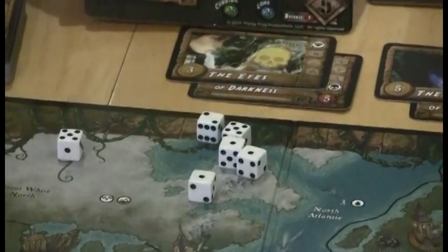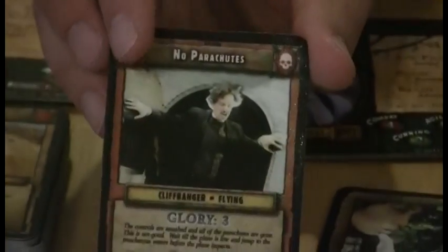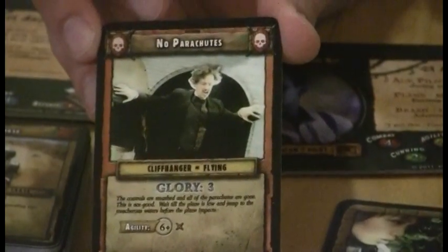I rolled all six dice and did not get a six — I failed. So I flip the danger card over to the cliffhanger side: 'No Parachutes!' I'm now in this cliffhanger, but I don't resolve it right now. I have to wait until my next turn, so play continues to the next player for their adventure phase.